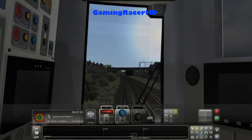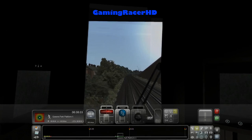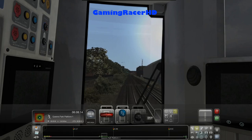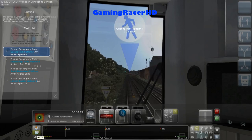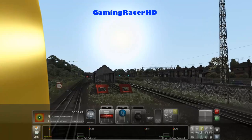You can download this scenario from the Adam Thompson website if you wish to play it. All you need is the West Coast Main Line route and of course the class 378. If you want AI for this scenario, you'll obviously need those additional packs as well.